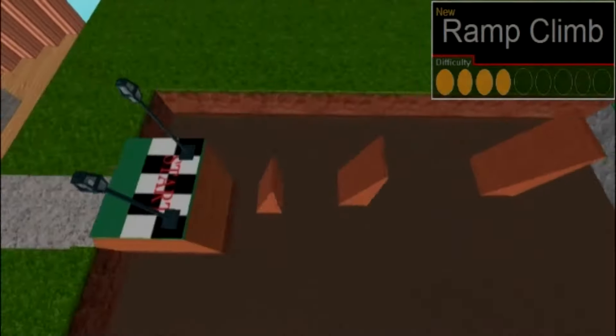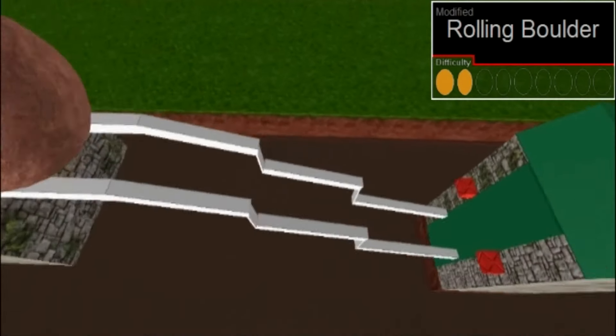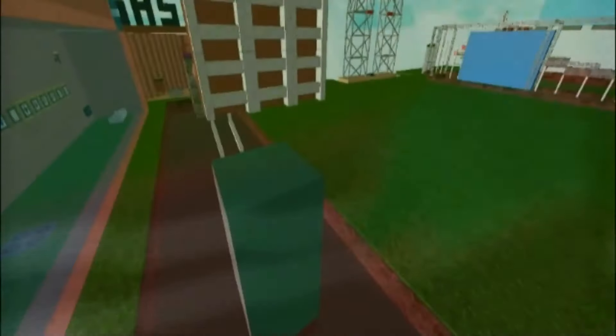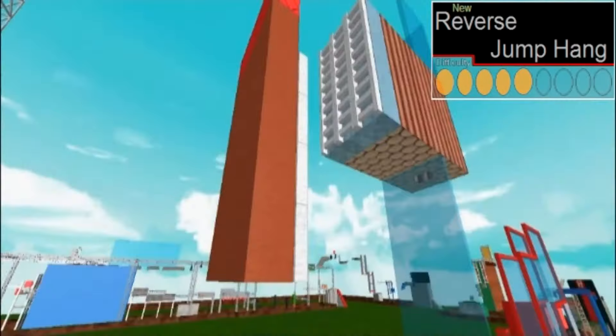Starting with the ramp climb — three ramps, just jump on each one. Not too simple. After that, they face a redesigned rolling boulder, which now features two drops, and there's no trap to support it. After that is the reverse jump hang, like a double salmon lantern jump hang — jump from one net to the next.